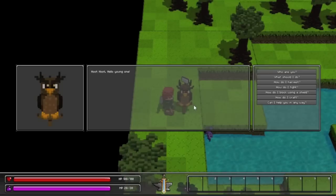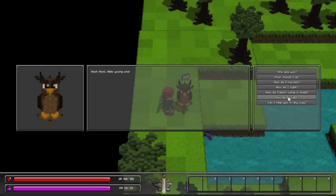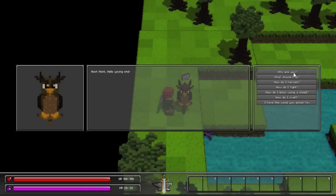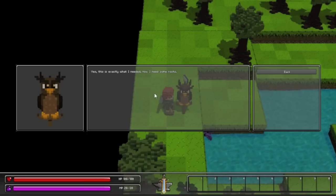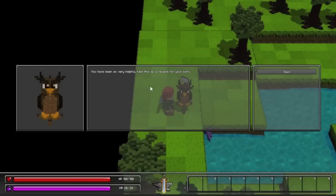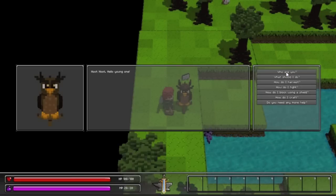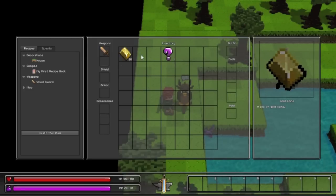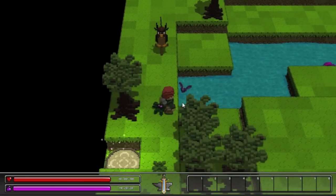He apparently also gives you some quests. He can tell you how to do all the different things, and then you can ask for quests. We need to gather some stuff — harvest some wood. I have the wood you asked for. Now you need some roots. I have the roots you asked for. Take this as a reward. We got 20 gold coins — awesome! I'm assuming we use those for the merchant.